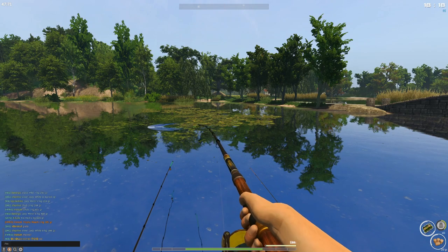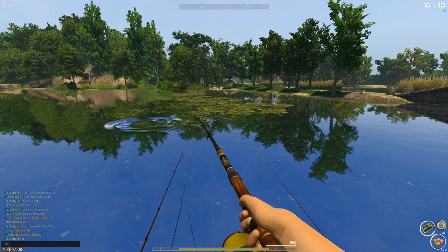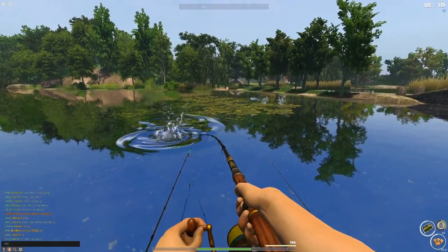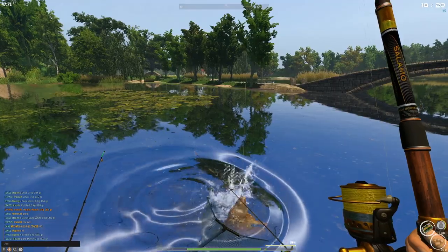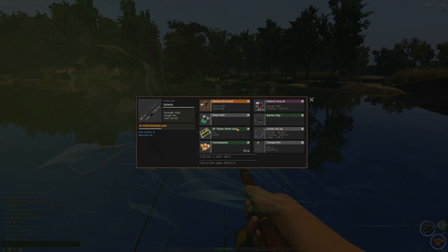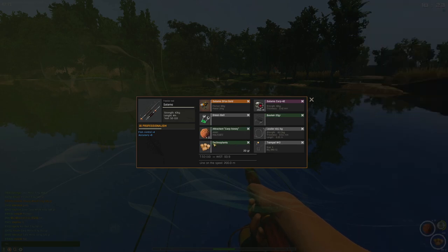Anything that pushes my 43 kg setup has to be a silver. Oh — that is not a silver, that is a mirror. Large mirror carp, 10.5 kg. I'm going to experiment — I'll swap the grass silver carp groundbait for the anise and molasses one with techno planktons and see if that changes anything.